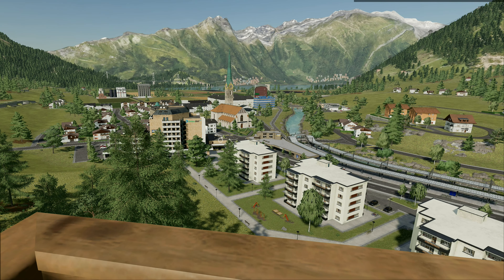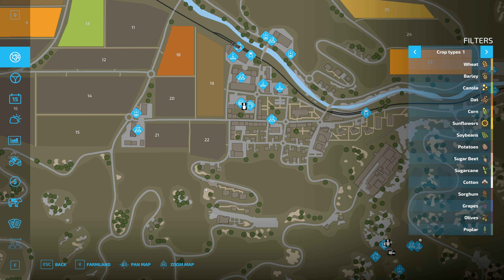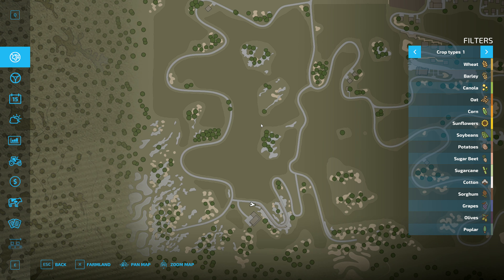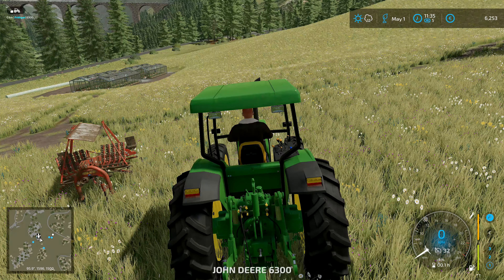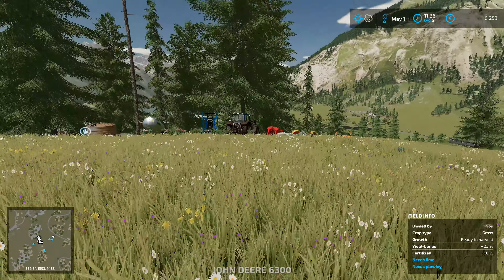Hey folks, it's Frithgar here, welcome back to Farming Simulator 22. There might be more in town, but the dock is probably our safest bet. There might be one around there too — that one down there seems promising — but I'm not going to do that right now. At the moment we want to be able to get fertilizer on our grass field.